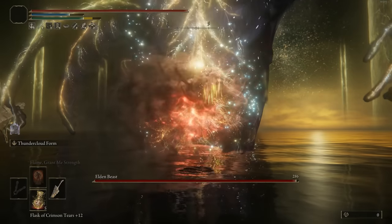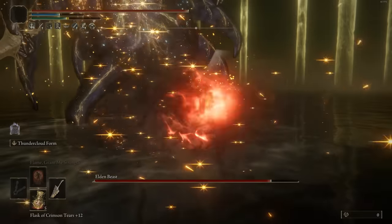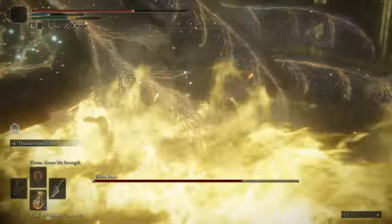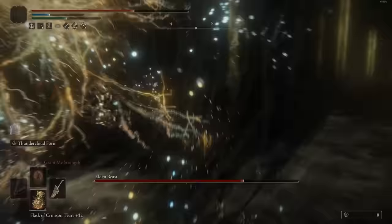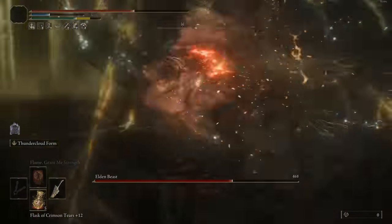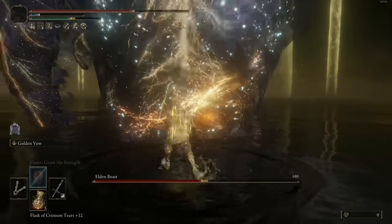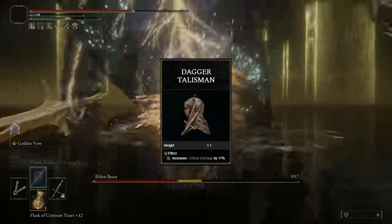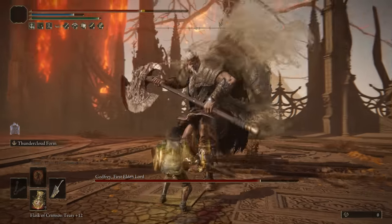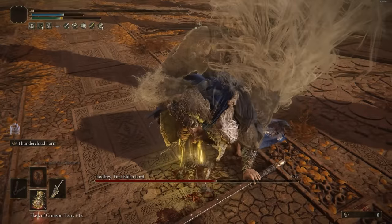This weapon only gets strength and dexterity scaling, but scales much better with dexterity, so we're going all into dexterity. We're going to have the Misericorde in our offhand, Keen infused, because that's going to be the best critical attack weapon in the entire game. We'll also have Golden Vow for more damage and more defenses with no requirements, so why not? Alongside that, we have the Dagger Talisman for 20% more crit damage, Lightning Scorpion Charm, Ritual Sword Talisman, Shard of Alexander for more weapon skill damage, and in our flask, the Lightning Tear as well as the Stonebarb Cracked Tear for 30% more poise damage for 30 seconds.